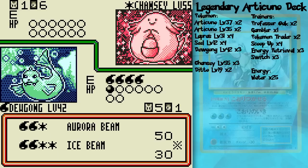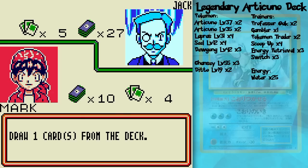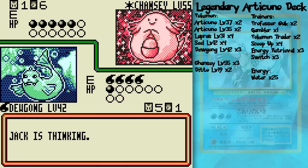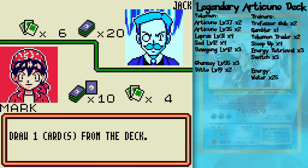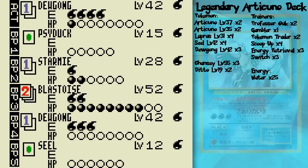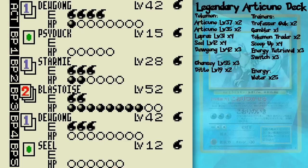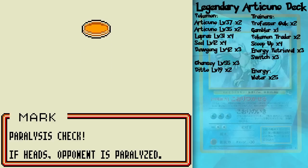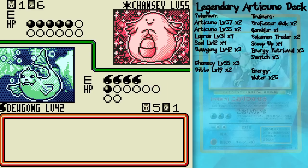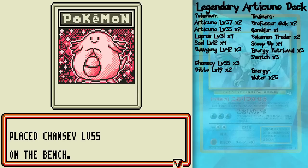Aurora Beam. Chansey could stall for a few turns, or it could go down to two of Blastoise's Hydro Pumps because it's just that freaking powerful. Hopefully it won't come to that. What I should do is hold on to those Energy cards. Let's do an Ice Beam so you can't switch. Although I still could switch with a Scoop-Up or something like that — it's just to increase my chances, basically.